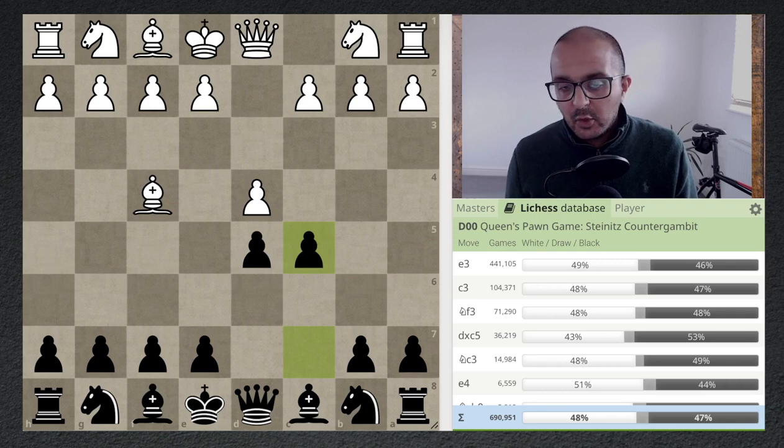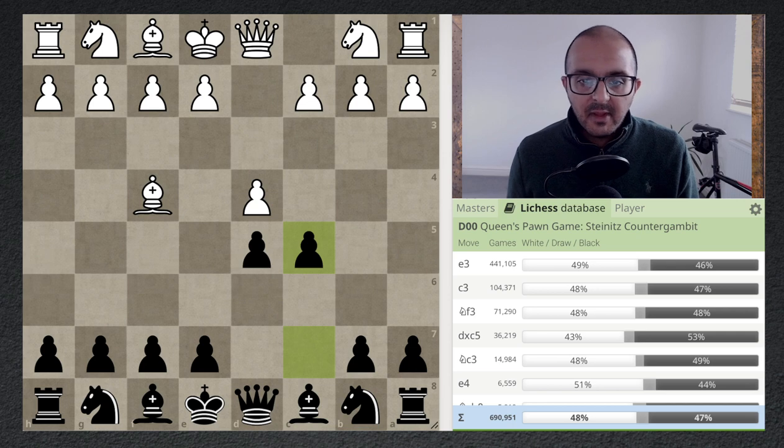Hello there, it's Sandeep, and in this video we're going to continue our series on fighting the London system. Our method for doing this is playing an early c5. So after d4, d5, bishop f4 — the London system — we play c5.